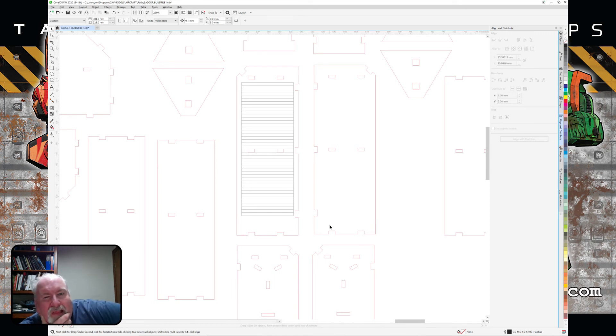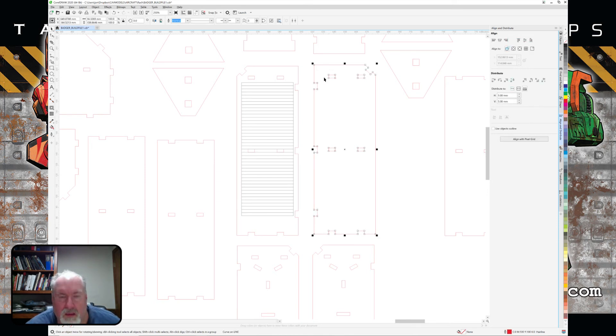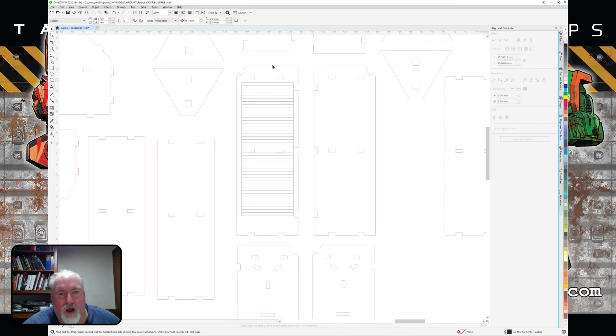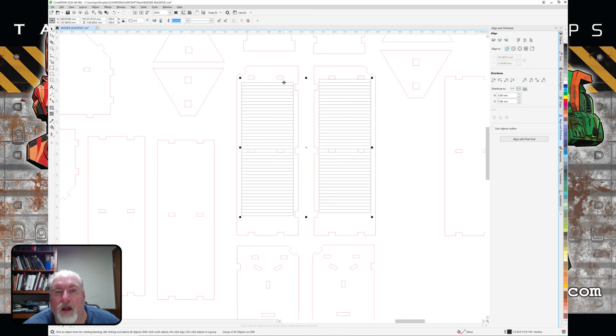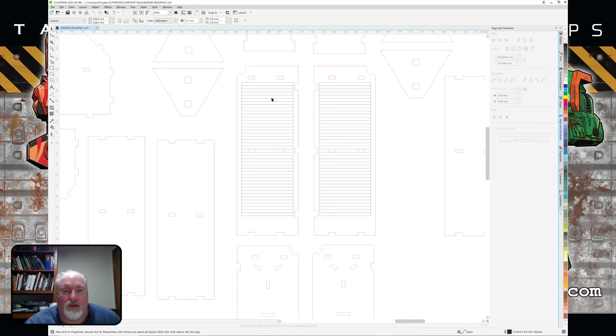I was trying to decide whether to cut that out and have it as an insert, but I don't think so — because if you put a piece on top it'll stick out, and you really want it to be recessed in a little bit. So I think we're going to leave it as a scribed line. Grouping those together, making a copy, bringing it over and lining it up with the other one — that's how you'll see the groove go through.